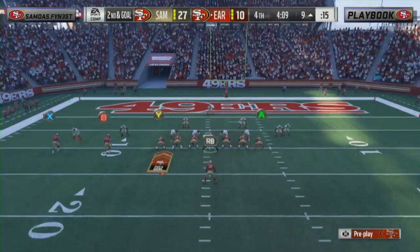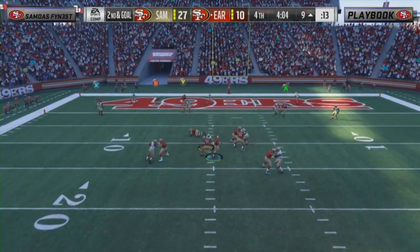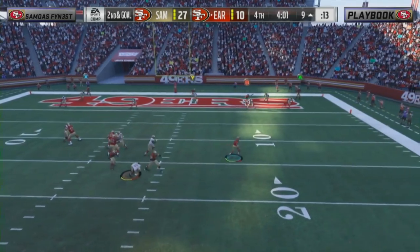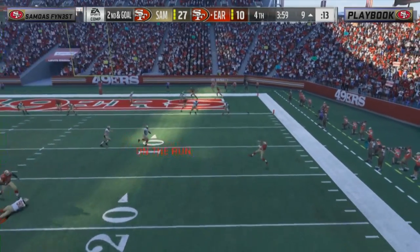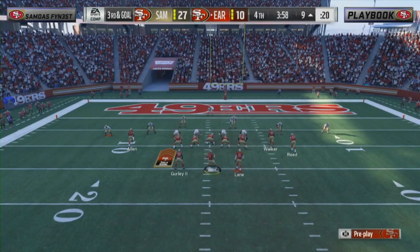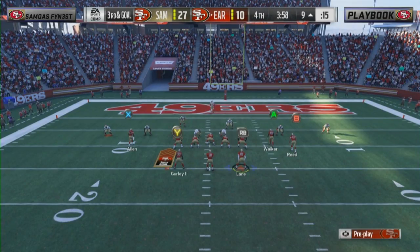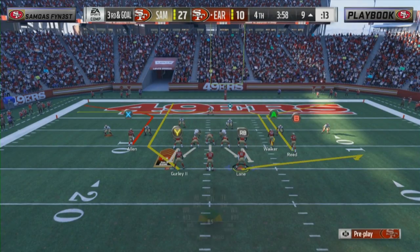Garoppolo under center — second and goal from the nine, trailing by three possessions, needs a little Madden magic. Somehow gets out of the pocket — throws it — and Samoa was usering his D-end right there, which you don't see a lot out of competitive Madden guys. Sometimes they get stuck on the D-line — he was usering all the way, block shedding, getting pressure on Jimmy G, forcing him out of the pocket off his back foot on the run. That throw is never going to be completed.